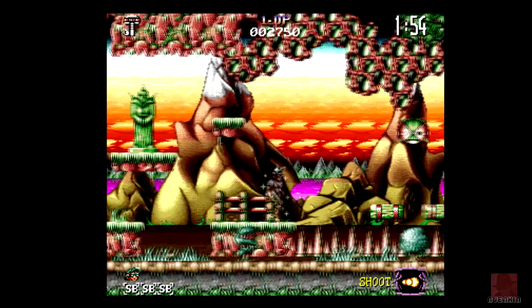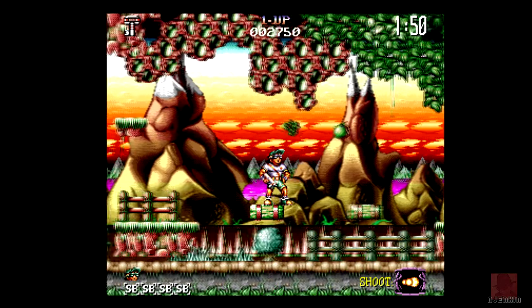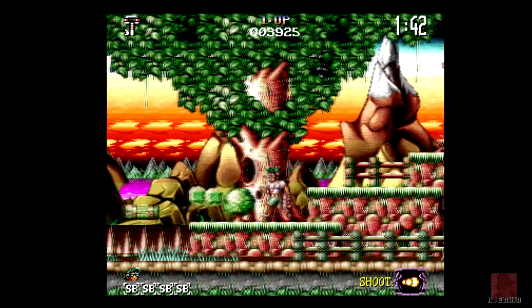Now, as usual, this is my first go — we all know this — so don't take expert gameplay on a first go. I think fruit might be strength, we've got a key there, and we need that to unlock the doors to get to different stages within the same level.